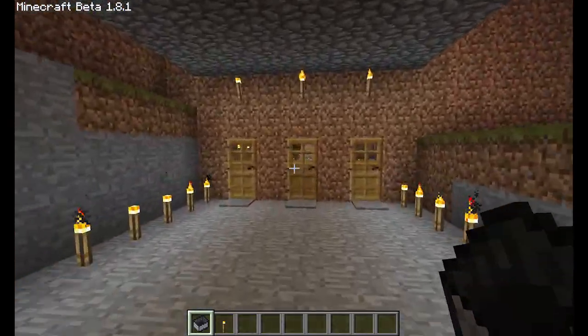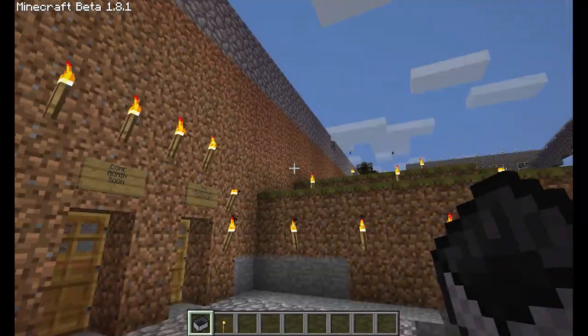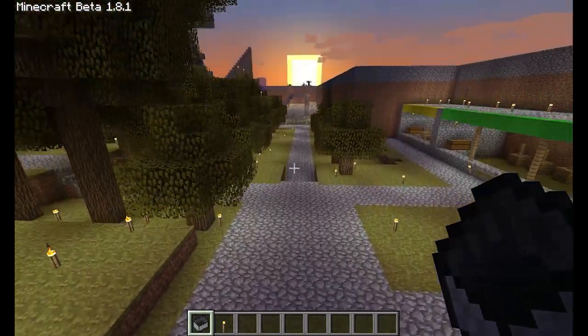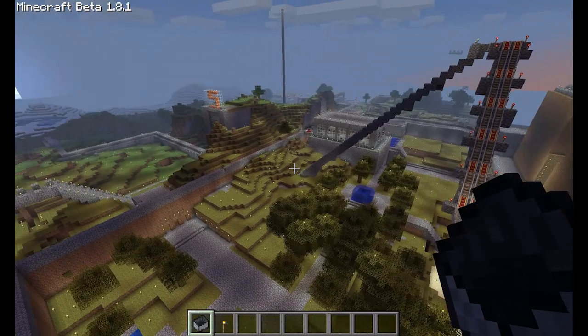I'm going to go enter this area quick. If memory serves me correctly, Samuel was working on Sidecorp and then decided to build a theme park, to which I had many suggestions. And yes, I do have creative mode on, flying around, just to show you a full scope of the area.